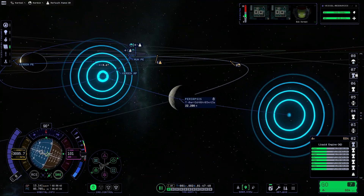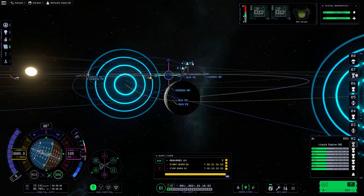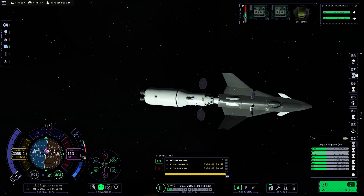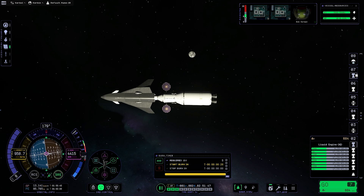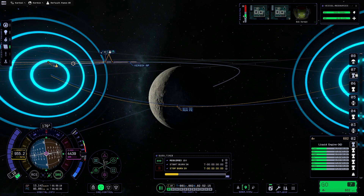The first engine burn is done; we just need to correct the tilt by dragging the node in an anti-normal direction. Such a maneuver is expensive to perform close to the celestial body but very cheap further away, so correction burns are usually performed later on in the mission. Now that we have the maneuvering out of the way, let's head on towards the destination.